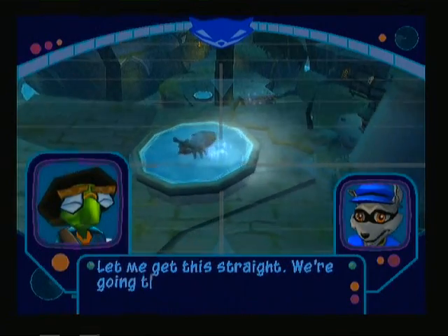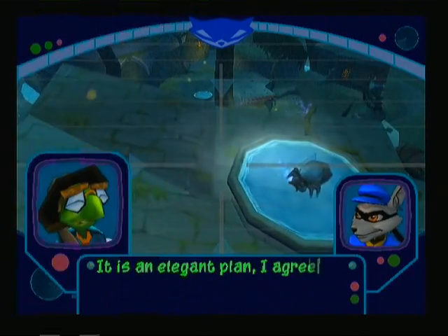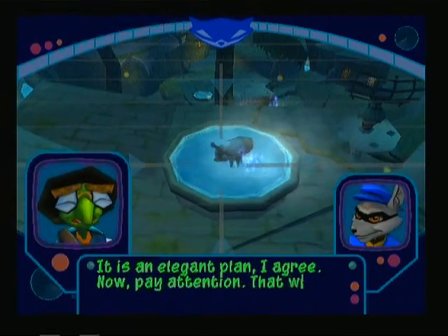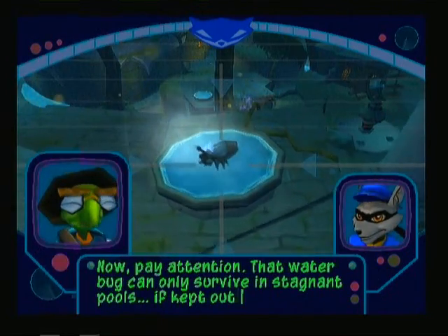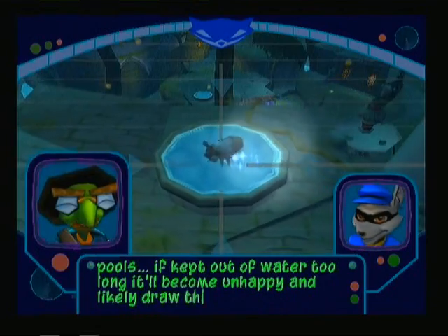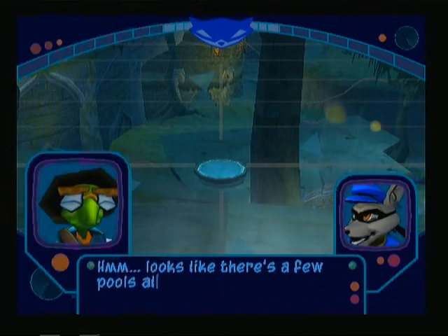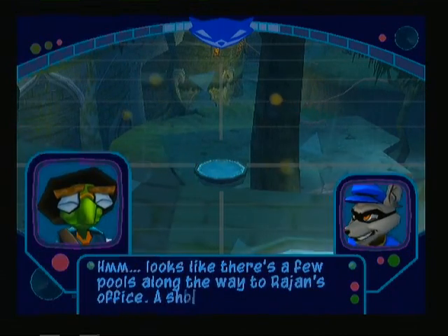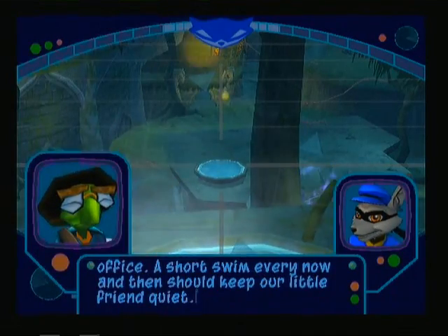We're going to bug Rajan's office with a bug. It is an elegant plan, I agree. Now pay attention — that waterbug can only survive in stagnant pools. If kept out of water too long, it'll become unhappy and likely draw the attention of local guards. Looks like there's a few pools along the way to Rajan's office.